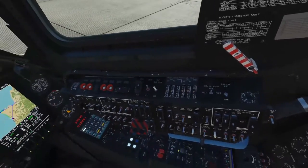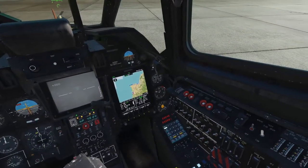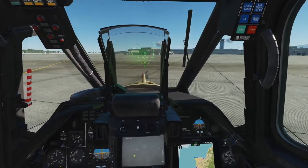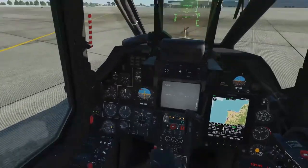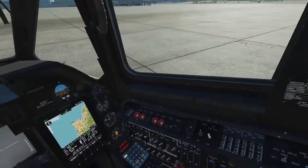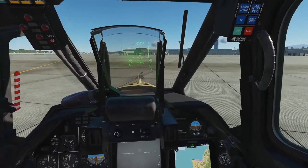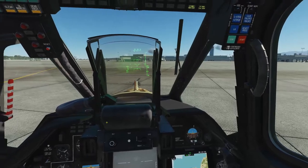Coming back down, what also makes this helicopter very special besides the targeting system is its autopilot system. This is a one-person helicopter, and as you can tell there's a rather large amount of things we'll need to be doing at any given time to both fly and fight. So it has a very complex autopilot system. More or less, the aircraft is going to take your inputs, feed them into the computer, and then do what it's told — within reason, of course.